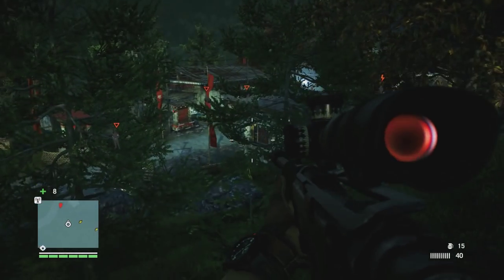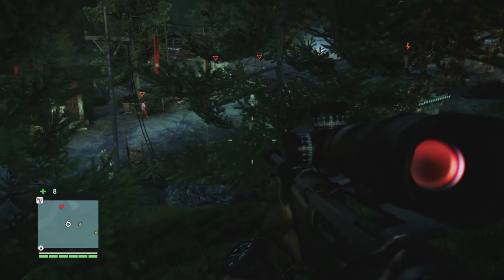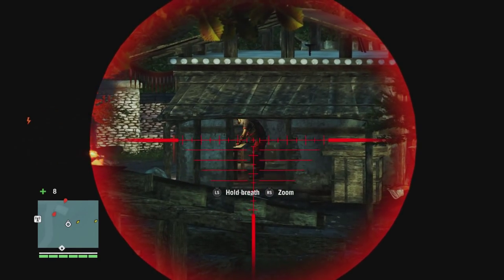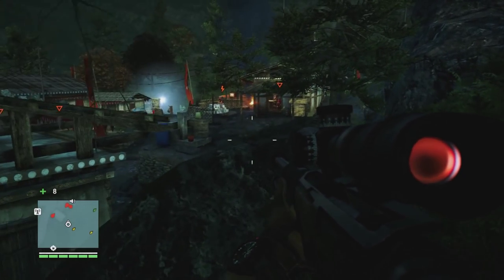What you need to do is throw a stone — that's the obvious thing. But what I've been doing is throwing a stone, they've been going to see it, I shoot them, and get on with the next bit. But they have a set pattern, these guards, and you will see it as this video goes on.